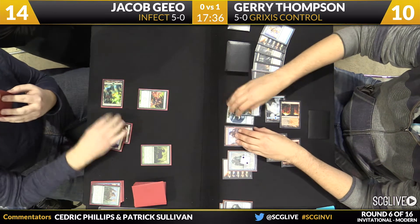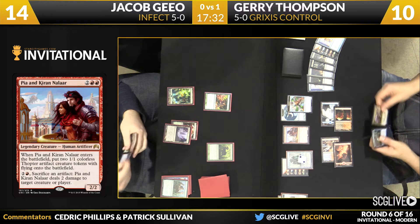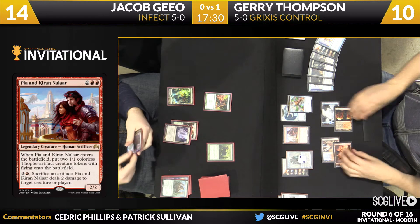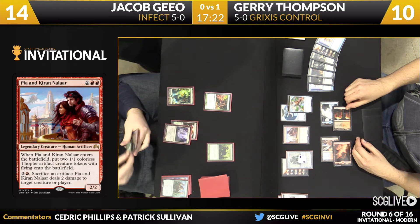That Jace did tick up to slow down the Glistener Elf. It looks like we're walking into a game where Thompson might be in pretty good shape. Two blockers here is a pretty big game — they're not even chump blockers, they're just blockers. And blockers are very important when your opponent has Wild Defiance.